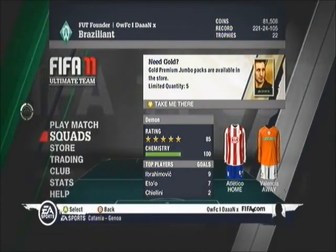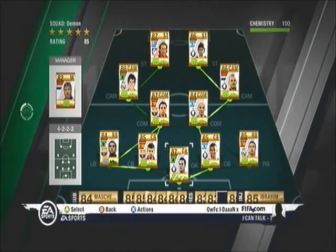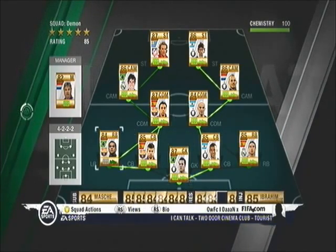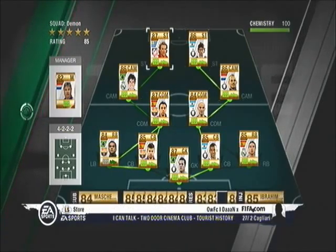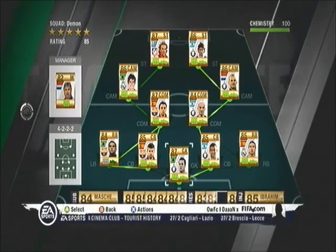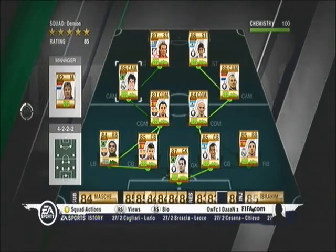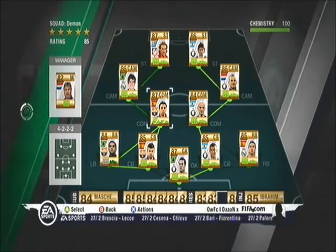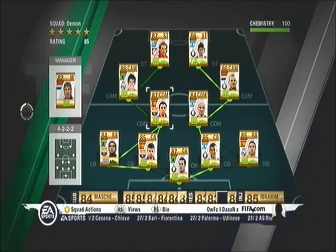That's your guide to getting 100 chemistry. You need the right position, get as many gold linking bars as you can — but as I've shown, you can have mixed-league teams as long as they're all linked up nicely. Formation cards are very important, and remember to get a manager formation card too. Thanks for watching — comment, rate, subscribe and like this video.